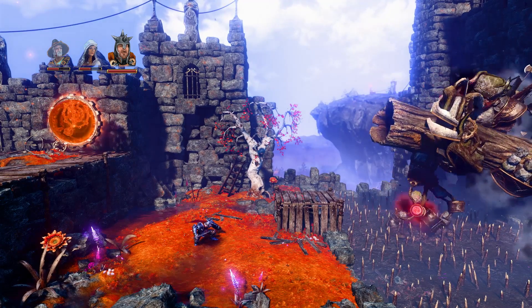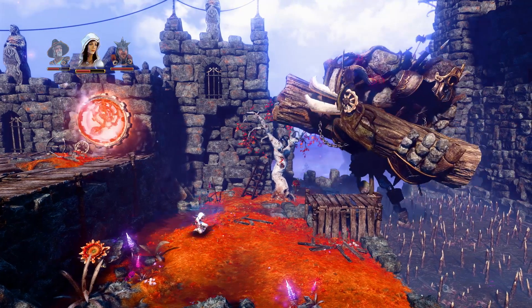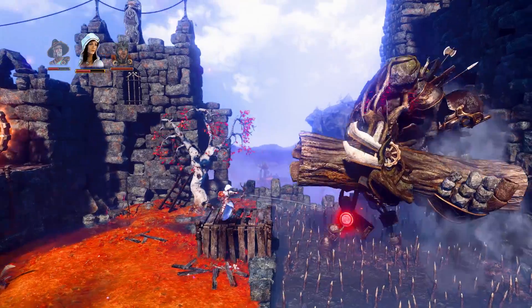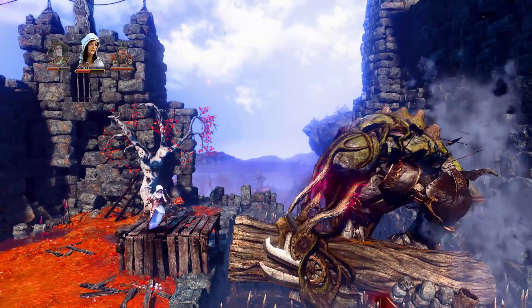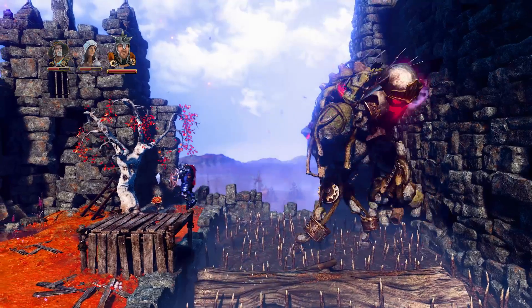Hey Nat. Hey. I brought you into my session using GameStream Co-op because I need your help with this boss fight and I know you're a Trine 3 pro, so I am desperate. Sure. So on this part you definitely need to use the archer — she has the skills to get that secret little weak spot right there. Then you get this knight guy and you chop his arm off. Nice.